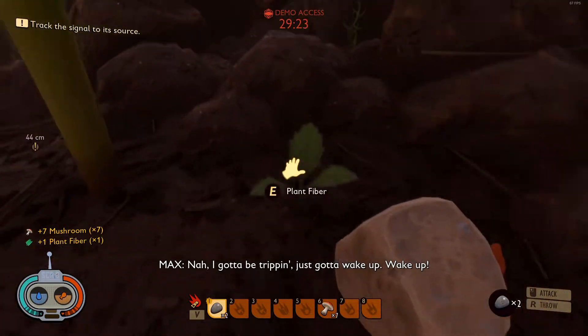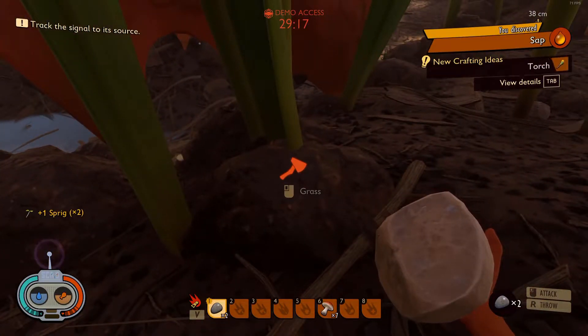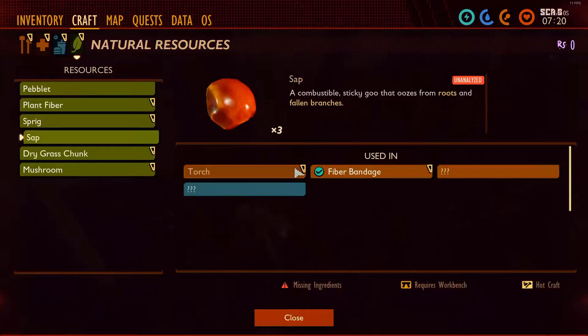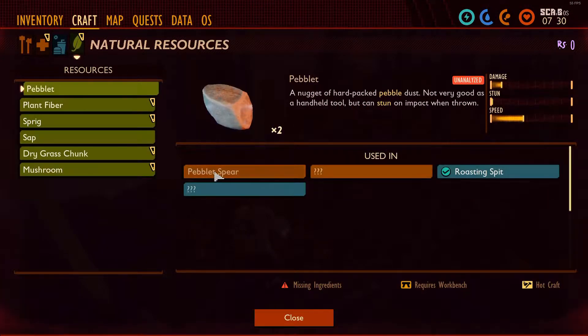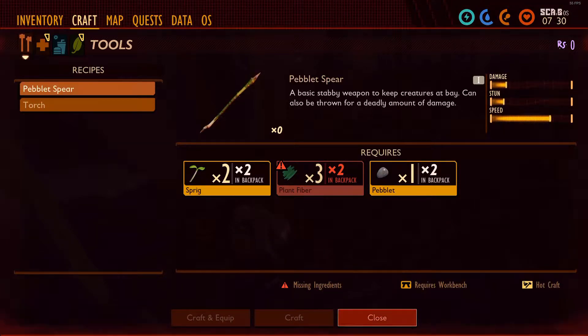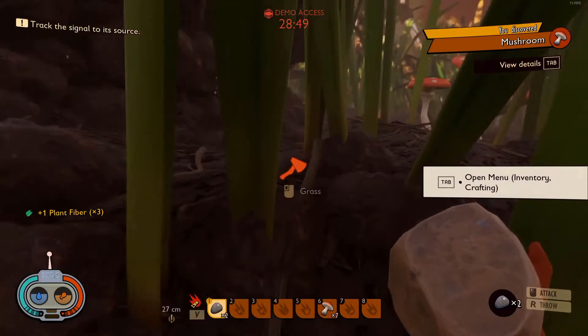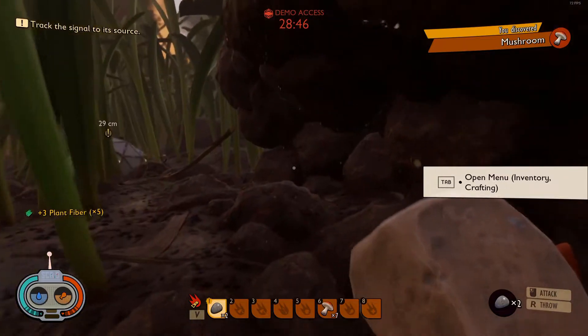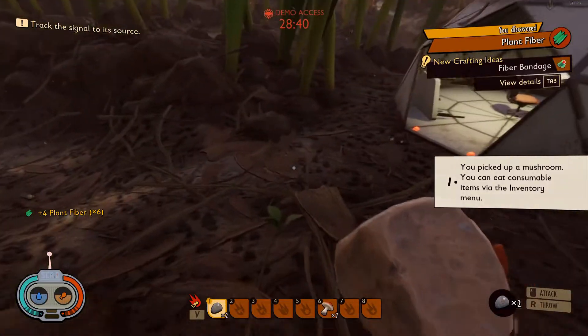Mushroom. Plant fiber. Definitely going to be a lot of crafting, it seems. Sap. Torch. Tab button. We need more stuff — that's why not. What else can we do in here? Pebblet spear — what do we need for the pebblet spear? Plant fiber. So we're going to need more stuff is basically what that comes down to. Plant fiber. Okay, so if you look at the top, it says 28 minutes left. I guess we better get into this little place here.